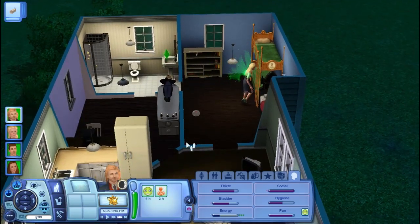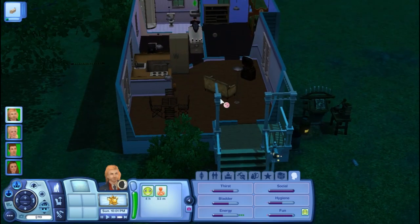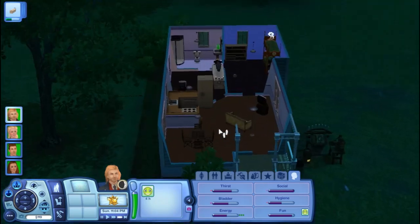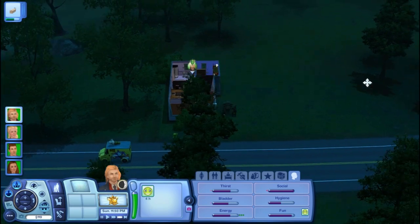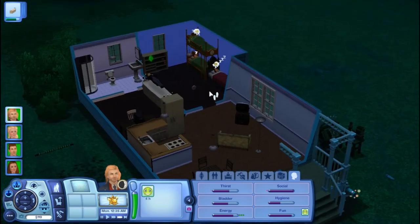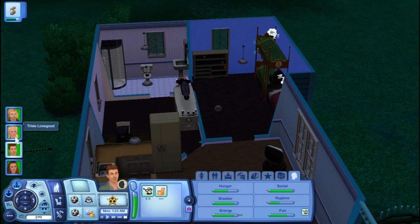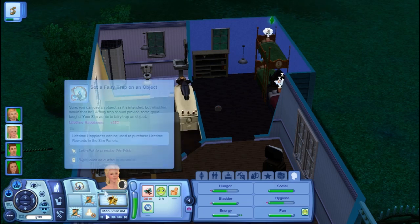I'll stay as a bobber just in case we see zombies. Usually I cut out nights so it's not boring and my video is a bit shorter, but I'm not cutting this one because I want to see if there are any zombies or if we have to use the pea shooter. But if anything happens at night, I will resume and show you guys. Trixie wants to put a fairy trap on an object but she has no magic.